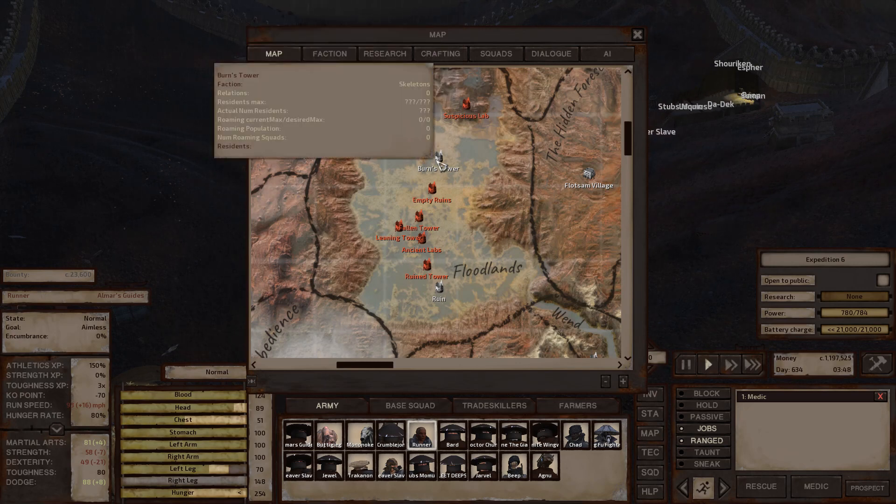Burns Tower is one of the only locations where you'll get the Burn skeletal companion. There are other skeletons named Burn throughout the world, but only the one who spawns at Burns Tower is the unique recruit — the others are not.